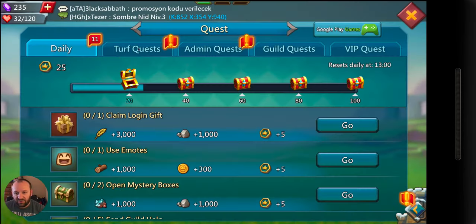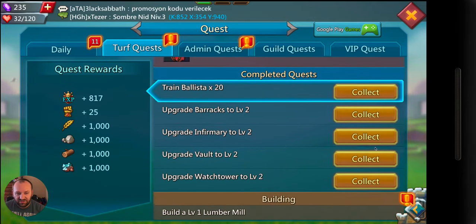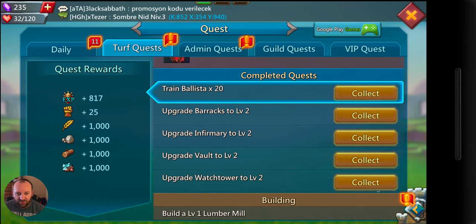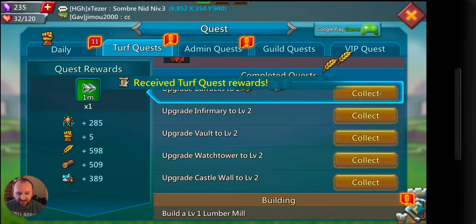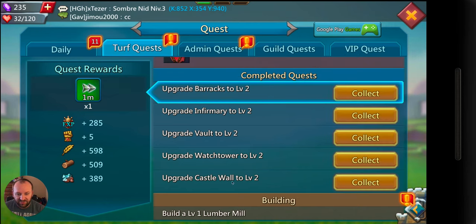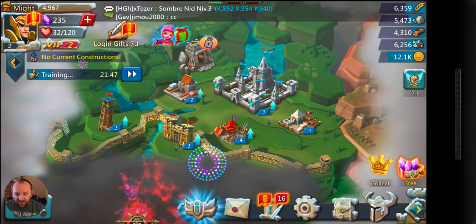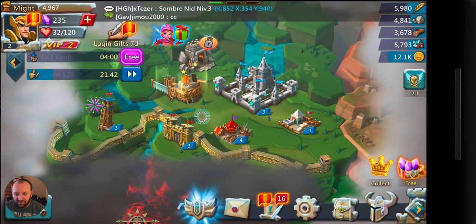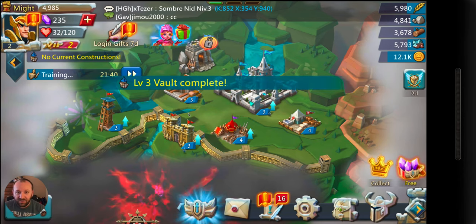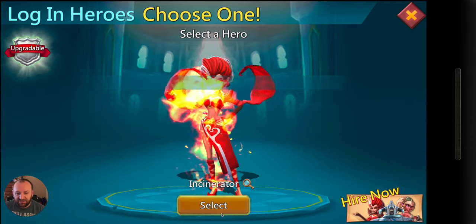Right here that'll add turf quests — it only shows you the top five, but if I press collect, I leveled up. There are still five there all the time. It'll tell me I've upgraded that to four and that to four, and I can upgrade this to three. 4 minutes — that's going to be free to do, so why not.